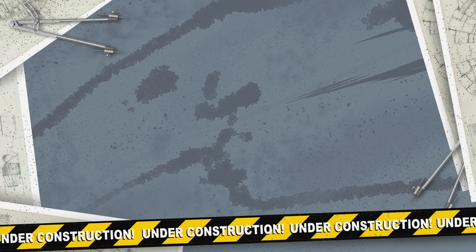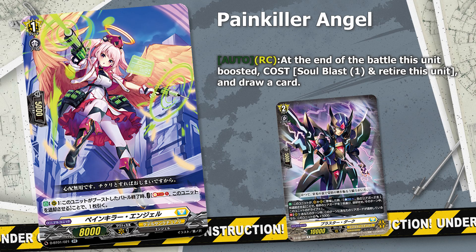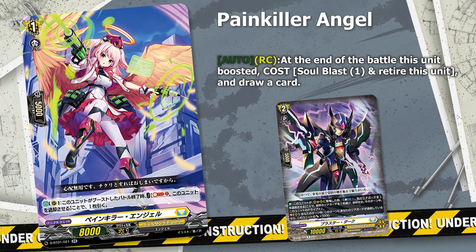Another interesting card that works really well with Phantom Blaster Dragon is the grade one Painkiller Angel. This is a great card to cycle through the deck, which allows us to get to our pieces that we need - either our grade one sacrifice targets or our Phantom Blaster Dragon Persona Ride cards. But as an extra bonus, this does synergize very nicely with Blaster Dark because she retires herself from the field, thus putting Blaster Dark's plus 5k skill online without needing to sink in a lot of resources if we cannot pay for Phantom Blaster Dragon's Damned Charging Lens skill or Blaster Dark's retire skill.